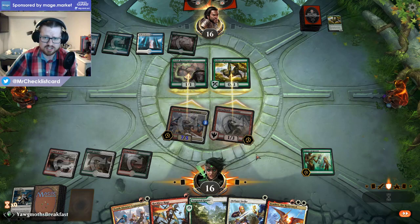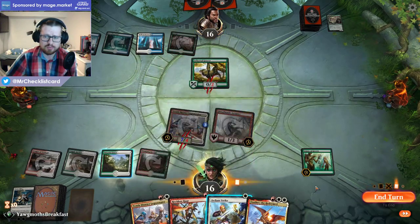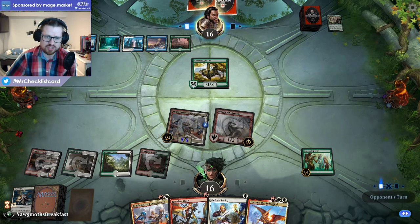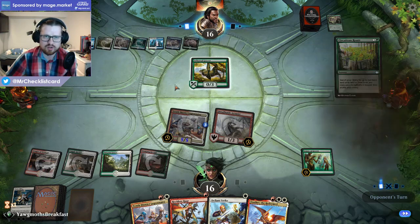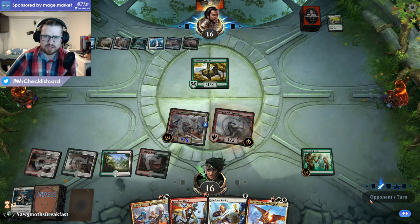Worth noting that we have Feather with Arcanist. We are probably better off casting our Defiant Strike first here in their end step, and then we play Feather and use the Arcanist to bring back the Defiant Strike. They cast Scour from Existence now, so they might set up for a big Scapeshift. But I think we are very adept at beating the Scapeshift. Let's just go to the end step before we cast things.